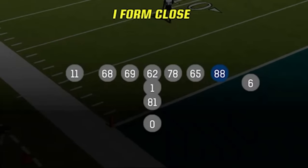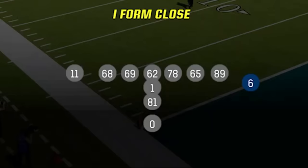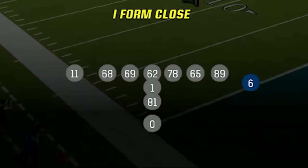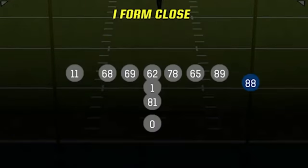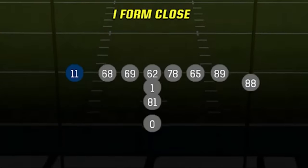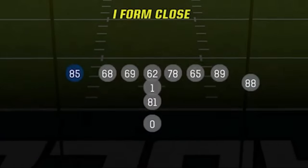At the fullback spot I have Grant Calcaterra and at the regular tight end spot I have Jack Stoll — you probably never heard of them, and trust me you won't hear from them in this game either, as I put them here because these positions do nothing but block. The outside receivers still need to catch some passes, so I put Dallas Goddard at wide receiver 2, since that spot only catches short passes and he should be able to get open despite his 84 speed thanks to his route running and size. On the other side I put my fastest tight end, Albert Okwuegbunam, who has 88 speed.